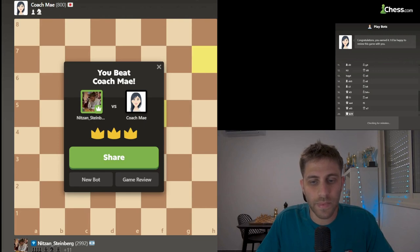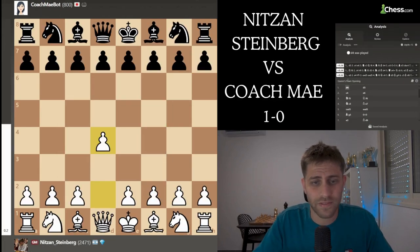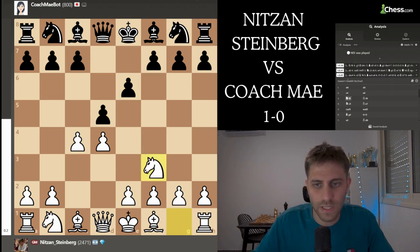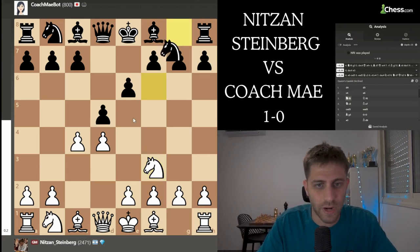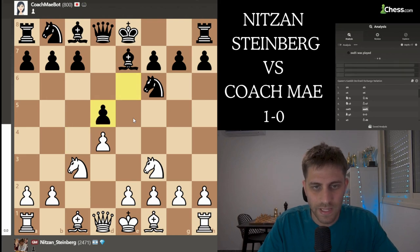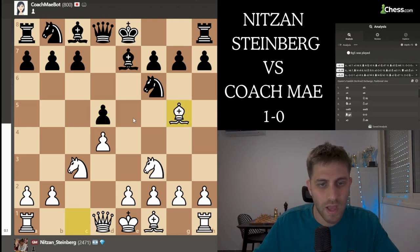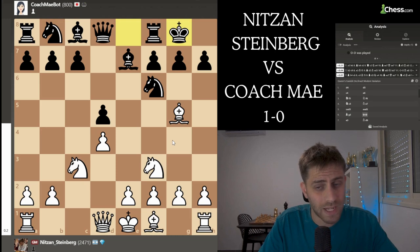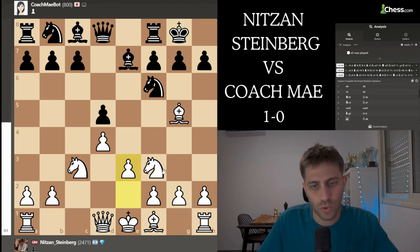Let's see what happened in the game. We had d4, d5, c4, e6, and now knight f3 - this is the Queen's Gambit Declined because she didn't take on c4. So knight f6, knight c3, bishop e7, and now the main move cxd5, exd5, and bishop to g5. As you can see, I already developed three pieces in my position. Castle, and now e3 - I really want to play the move bishop d3, queen c2, and castle short.